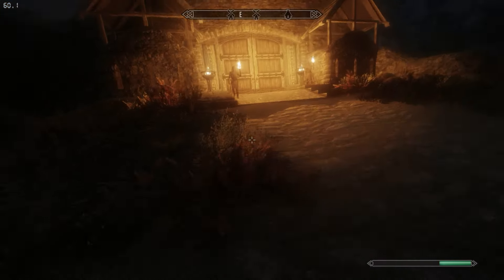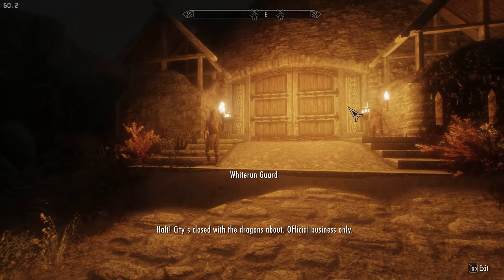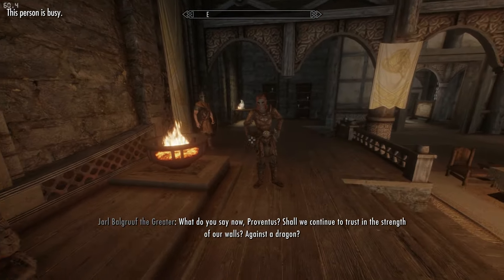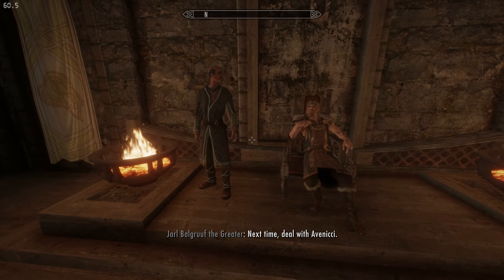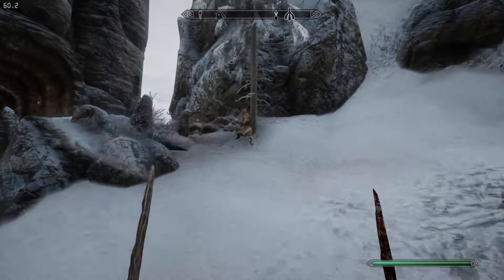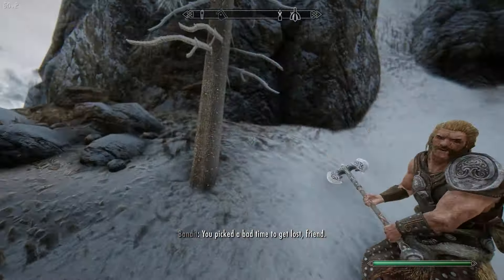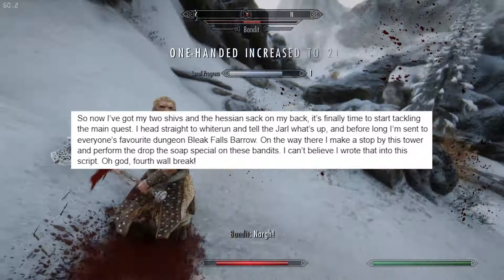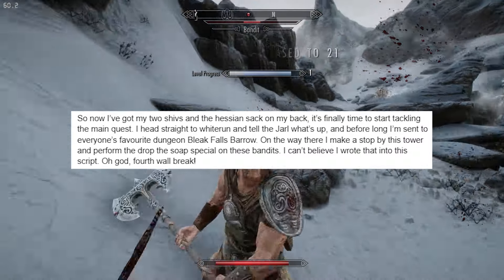Now I've got my two shivs and the hessian sack on my back — it's finally time to start tackling the main quest. I head straight to Whiterun and tell the Jarl what's up, and before long I'm sent to everyone's favourite dungeon, Bleak Falls Barrow. On the way there, I make a stop by this tower and perform the drop-the-soap special on these bandits. I can't believe I wrote that into this script.